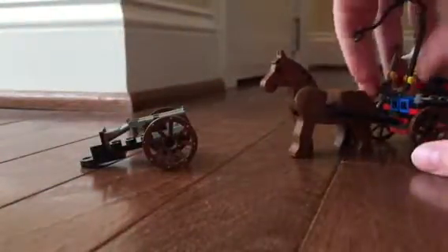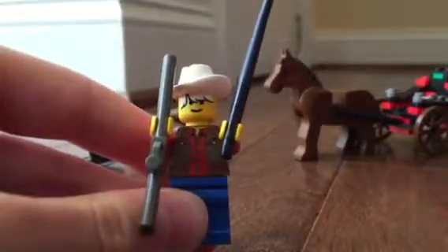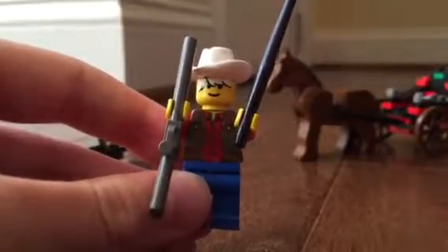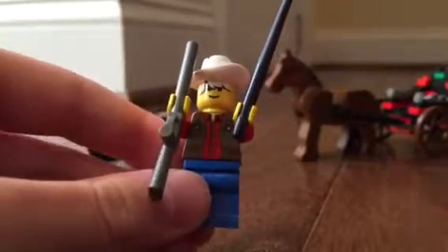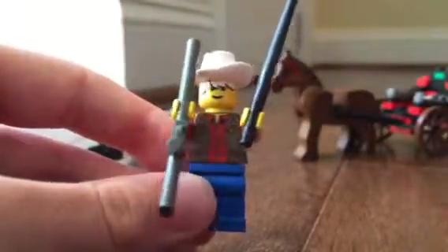The next figure we get is called Zack. He is either just a random cowboy or a sheriff's deputy, but either way he is working with the sheriff. He has a whip and a rifle, and he has some shaggy blonde hair, and a brown vest, and a red shirt, and some blue pants. That's Zack.